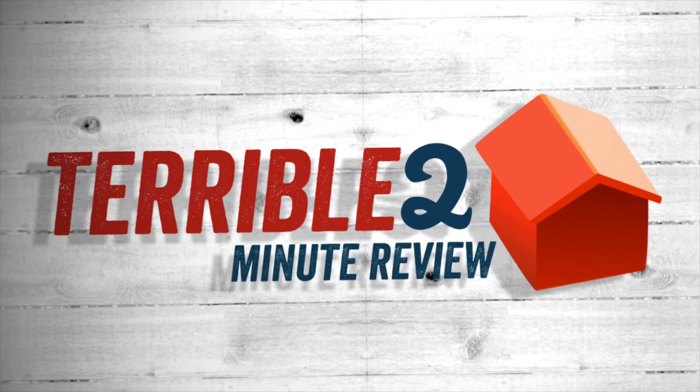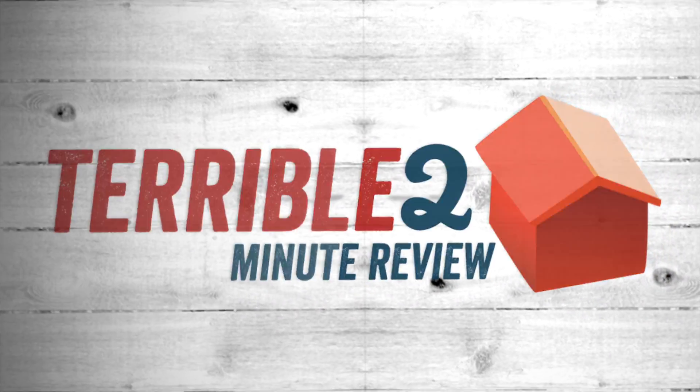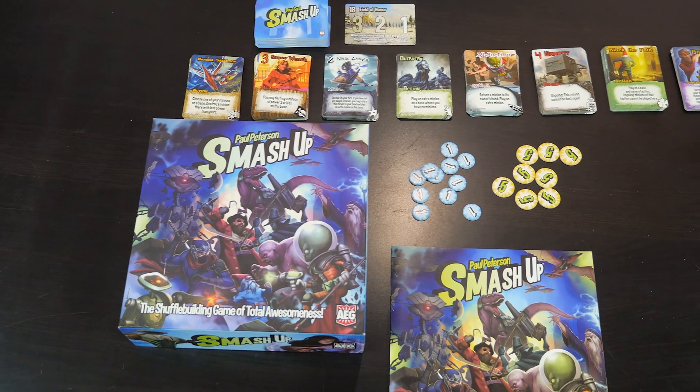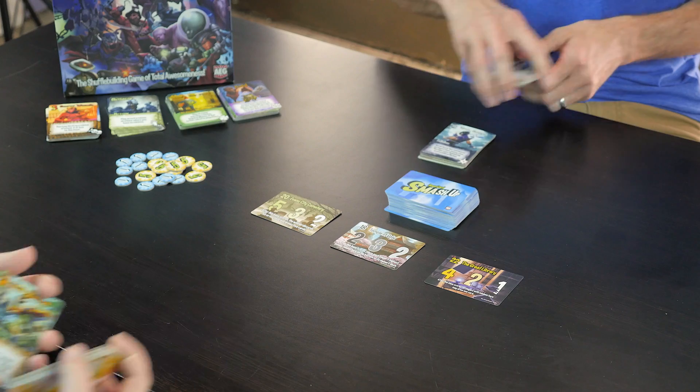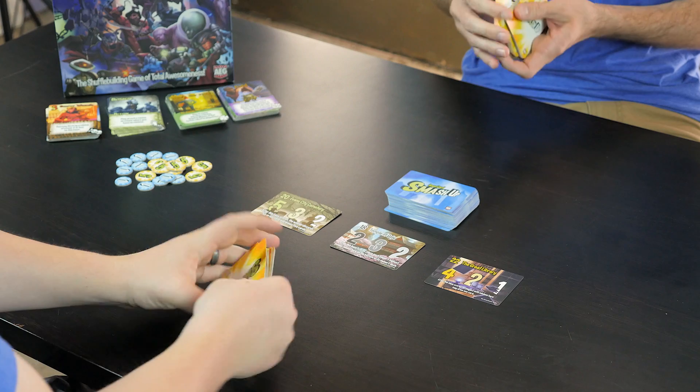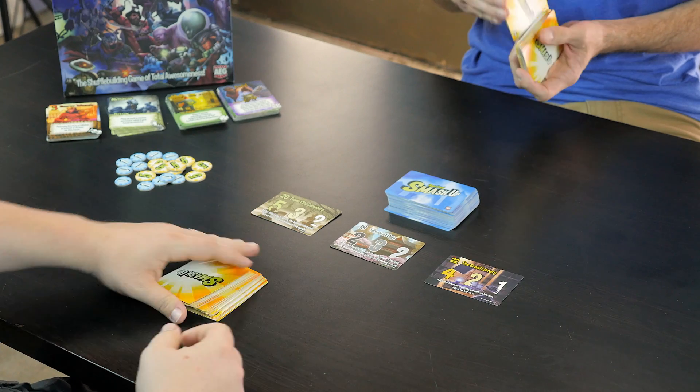Today we're going to review Smash Up from AEG in our Terrible 2 Minute Review. Smash Up is a two to four player card game from designer Paul Peterson. This game is fantastically clever. Basically, there are eight different decks of cards. Players smash two of those decks together, shuffle them up, and deal themselves a hand of five to begin. On their turn, they try to use those cards to smash up the different bases that are in play. Players can play one minion attack card and one action card in any order on their turn.